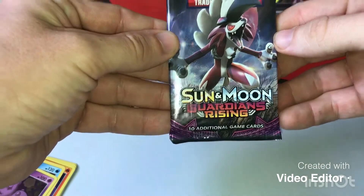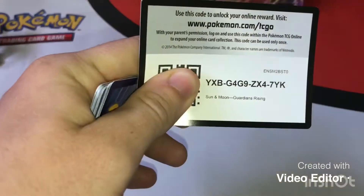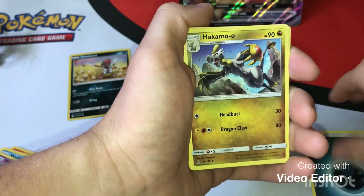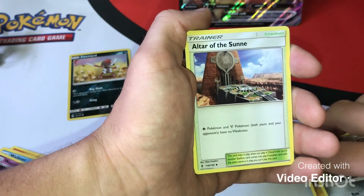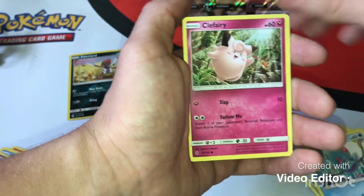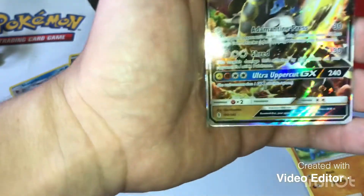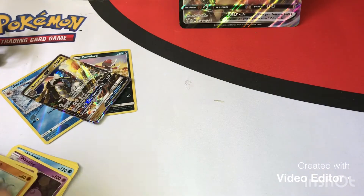Next we have Sun and Moon Guardians Rising. Code card for you guys. Energy, Hariyama Gold, Miltank, Altar of the Sunne, Helioptile, Bellsprout, Tentacool, Carbink, Barbaracle, a Sharpedo — very nice — and a Hariyama GX! Very nice, did not expect that to come out of there. Did not show you guys the code card for the whole set — there you go.